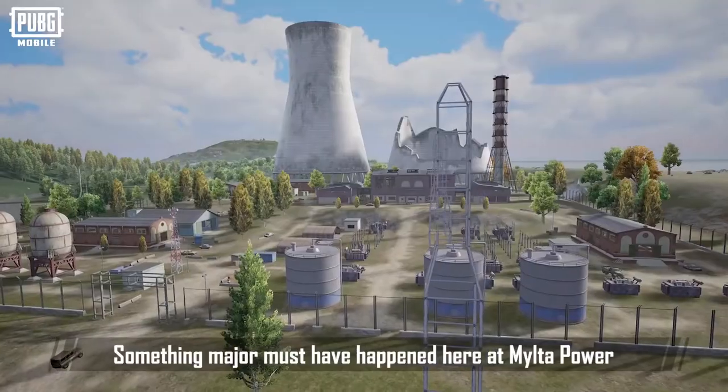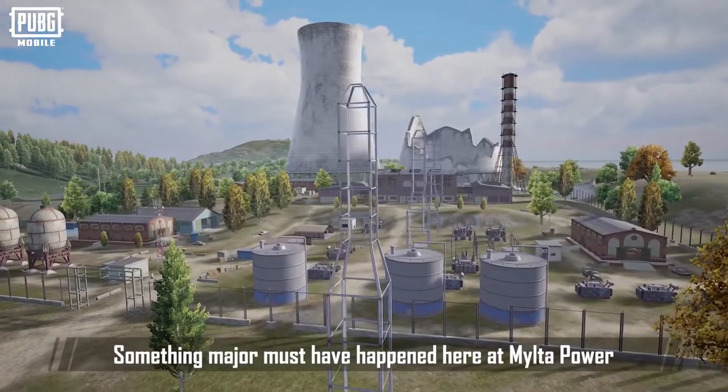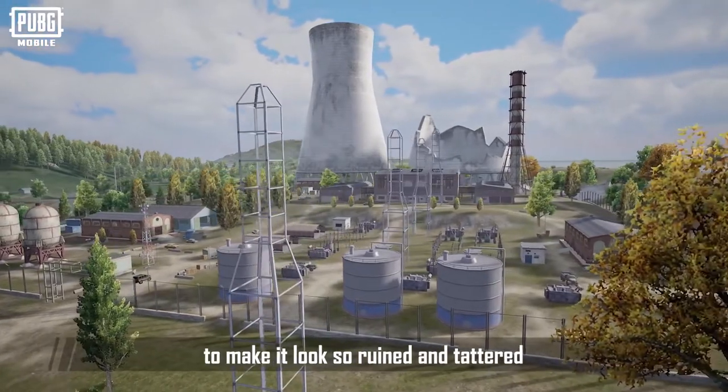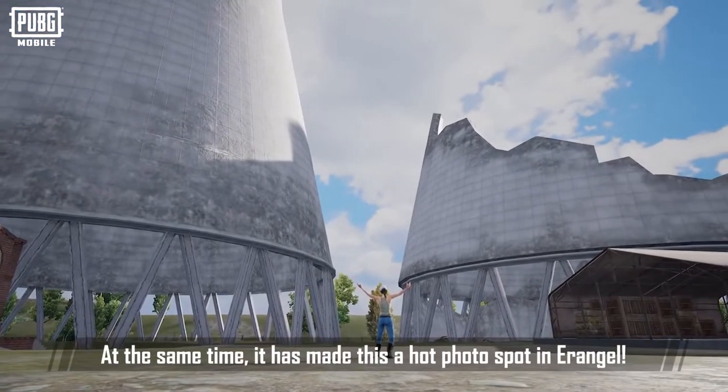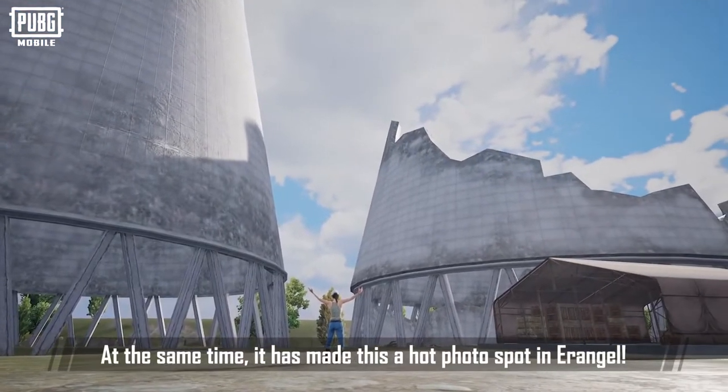Build to Power. Something major must have happened here at Build to Power. It can look so brilliant and tattered. The broken towers here remind us of the harsh times of the past. At the same time, it has made this a hot photo spot in Erangel.